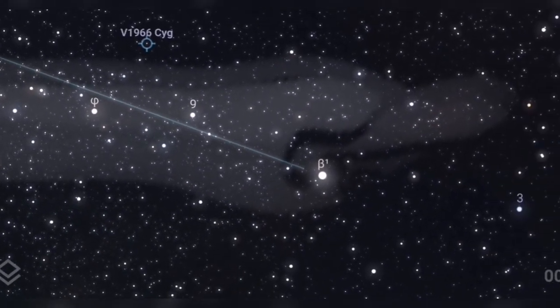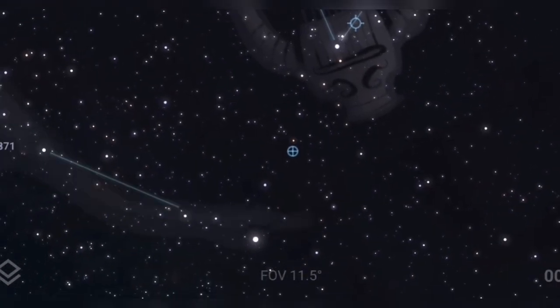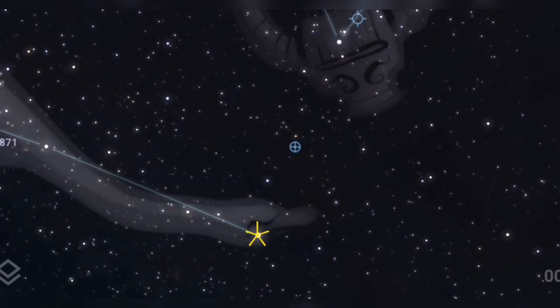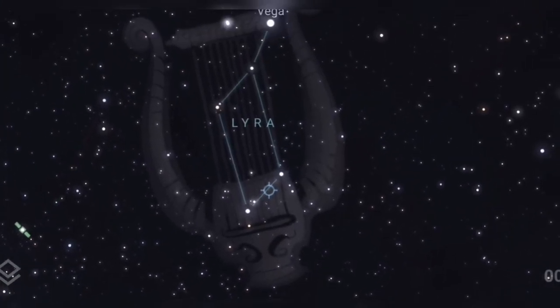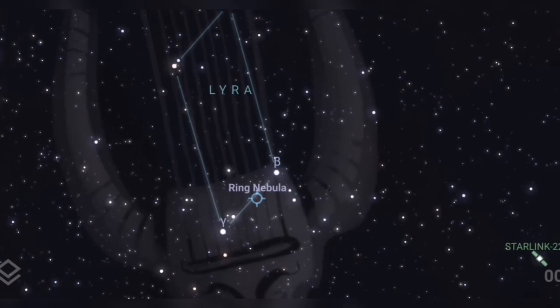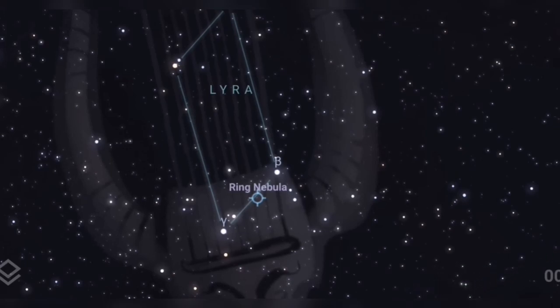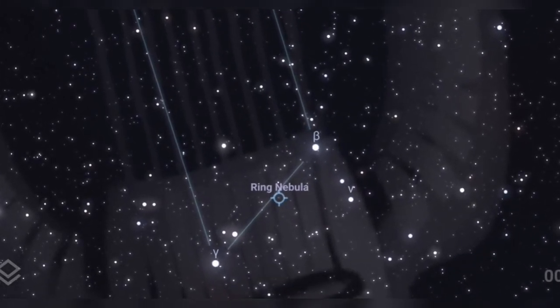So there's M56 and there's Albireo that we've just looked at. If you sweep back up towards Lyra, right in the center — bang in the center — is my favorite nebula of all time: the Ring Nebula. As you can see it's almost in the center of the bottom two stars of Lyra, and most small telescopes will show a distinctive ring.